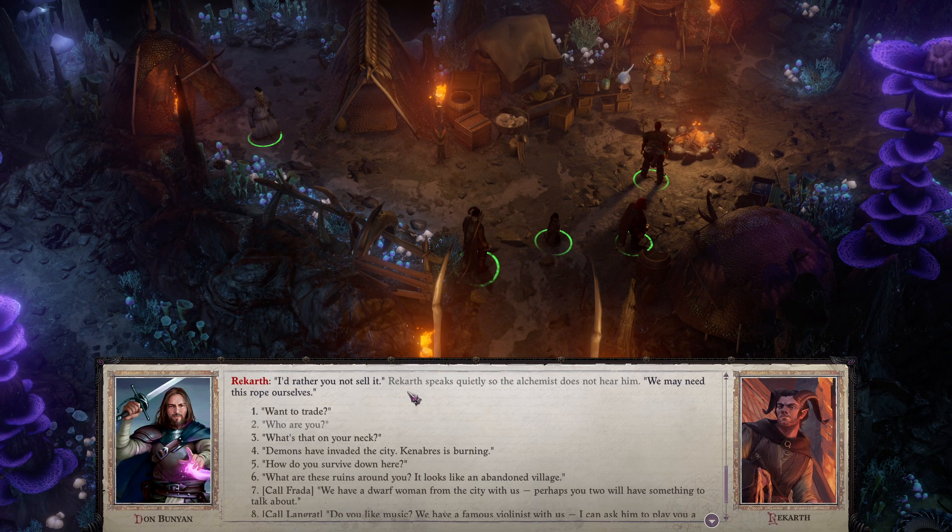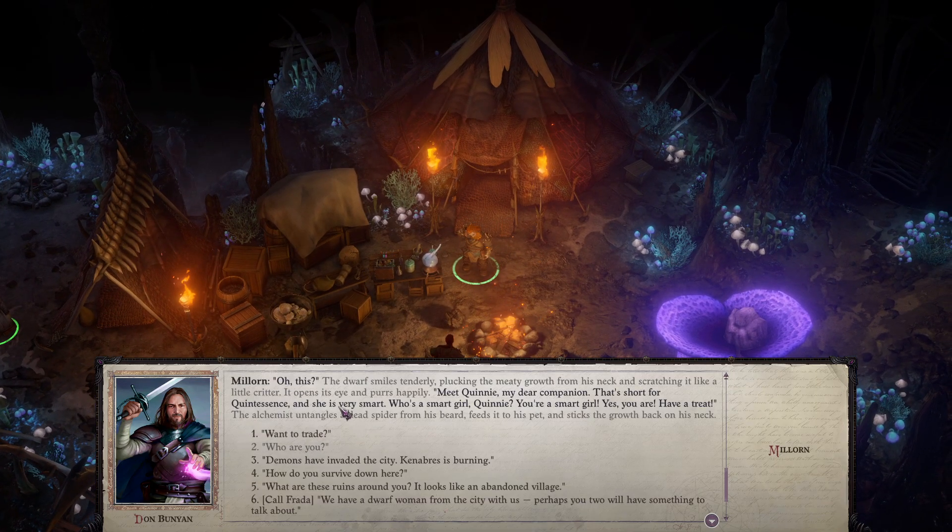What have you got there? A rope — good and strong, I could use one. I'll give you a good price if you decide to sell it. McCroth speaks quietly so the alchemist does not hear him: we may need this rope ourselves. What's that on your neck? The dwarf smiles tenderly, plucking the meaty growth from his neck and scratching it like a little critter. It opens its eyes and purrs happily. Speak Quinny, my dear companion — that's short for quintessence, and she's very smart.